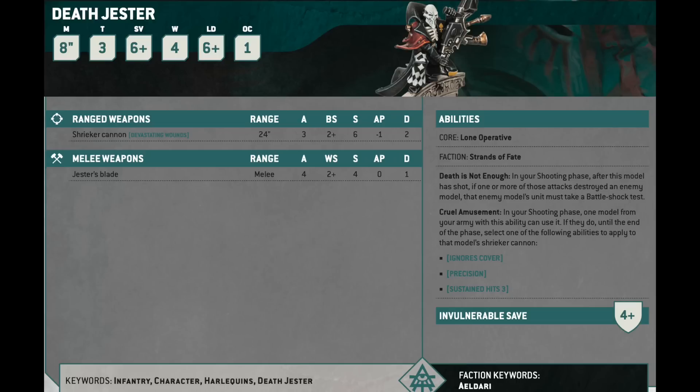If you have multiple Death Jesters, only one of them per turn is doing Cruel Amusement, which I think is the reason to only have one. You can either give the Death Jester Ignores Cover, Precision, or Sustained Hits 3. I think the move here is Sustained Hits 3.